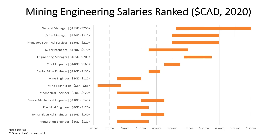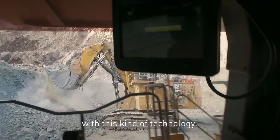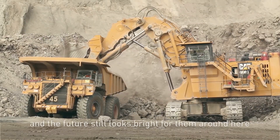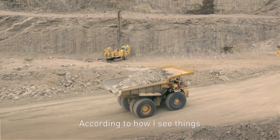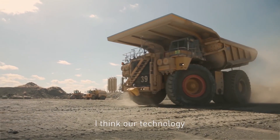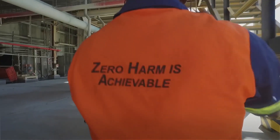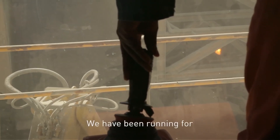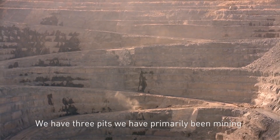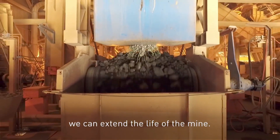Next we have the Chief Engineer, who makes 140k to 160k. The Chief Engineer is the highest technical authority on all technical decisions and would have the most experience of all the engineers — possibly even more than the Engineering Manager. However, in the Chief Engineer role you mainly look after technical aspects and wouldn't have a large group of subordinates. The key difference is that the Engineering Manager oversees a larger group and typically requires better leadership skills.